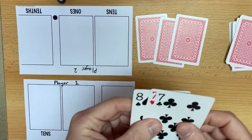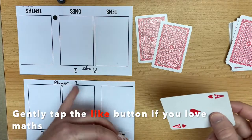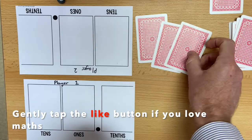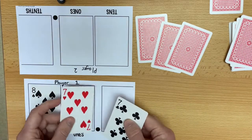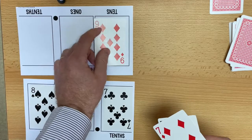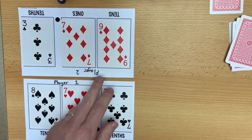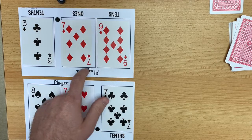Once both players have had their turns, let's say that player two decides to swap with the bank — he now has his three cards, and we place our three cards down on the map and find out who has the largest number. Unfortunately for me, I have been beaten because my highest number is 87.7, and his number is 97.3.